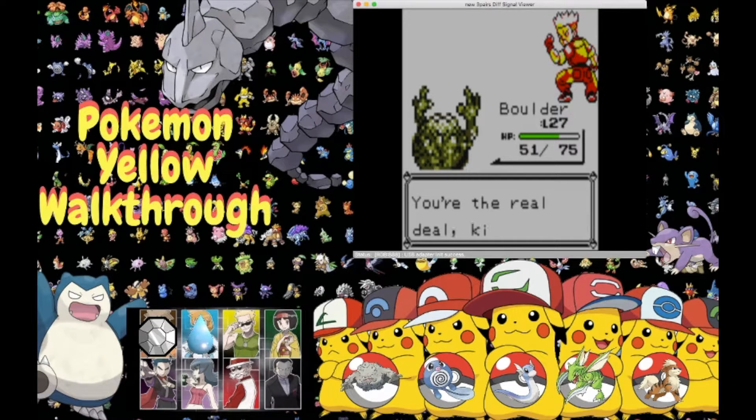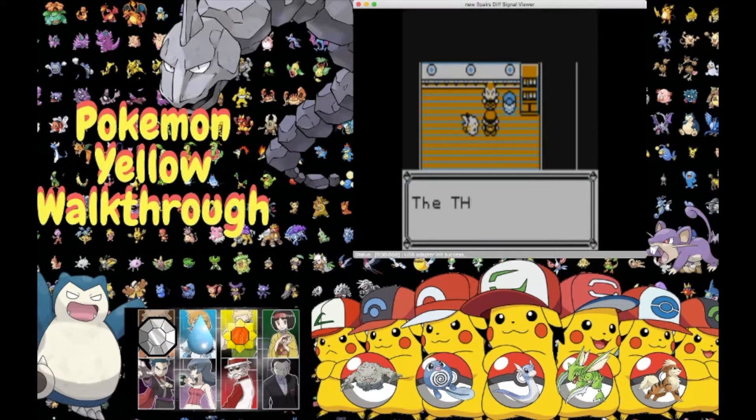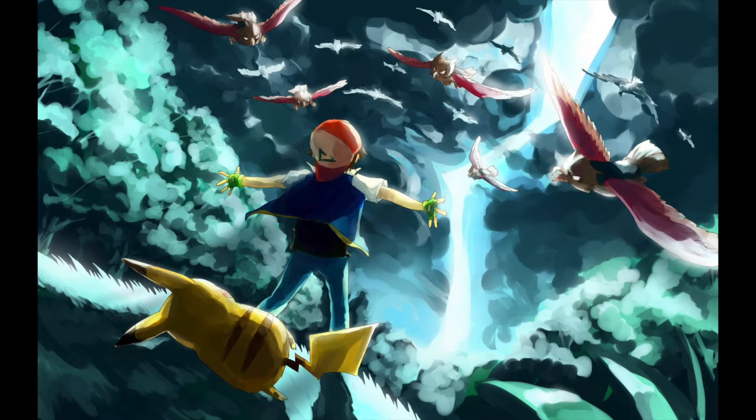Lieutenant Surge says: 'Whoa, you're the real deal kid — fine then, take the Thunder Badge!' The Thunder Badge cranks up your Pokemon's speed and almost lets your Pokemon use Fly anytime. Ash received TM24, which contains Thunderbolt — teach it to an electric Pokemon. I hope you guys enjoyed — if you did, please leave a like. If you're a new viewer, please consider subscribing, click the bell, and comment down below. Until next time, Trainers — keep on training!